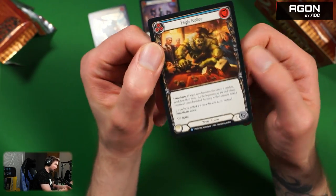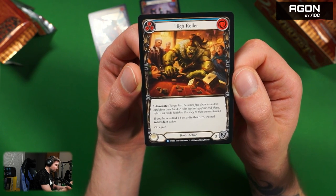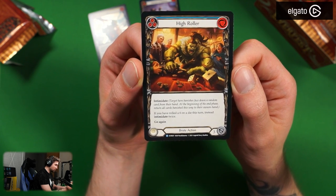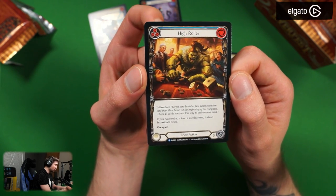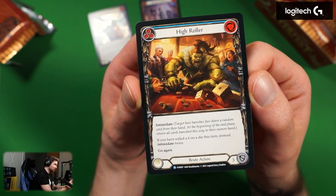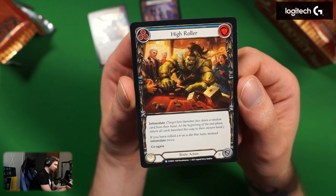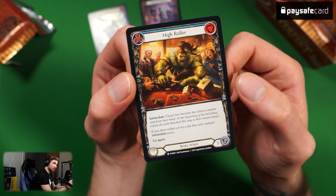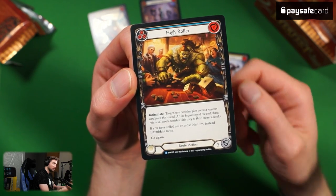High Roller — brute action, zero cost, blue. Intimidate. If you have rolled a six on a die this turn, instead Intimidate twice, go again. That's a class I will never play because whenever I roll dice it's always a one. But I like the flavor of the card — it's actually playing dice on the artwork. All right, that's the first booster pack! We have 23 more.